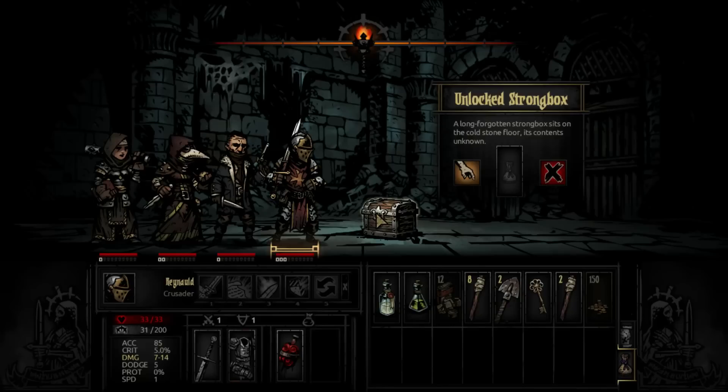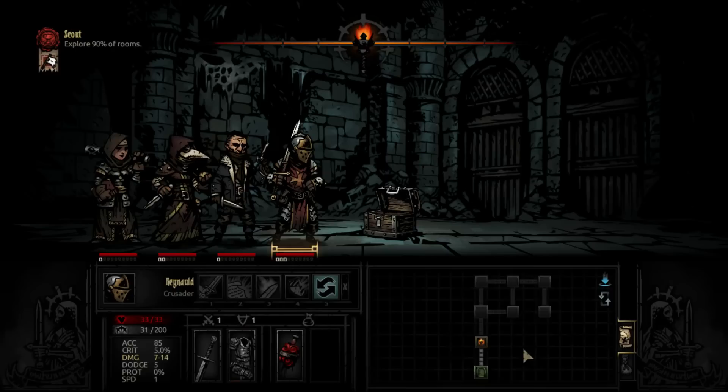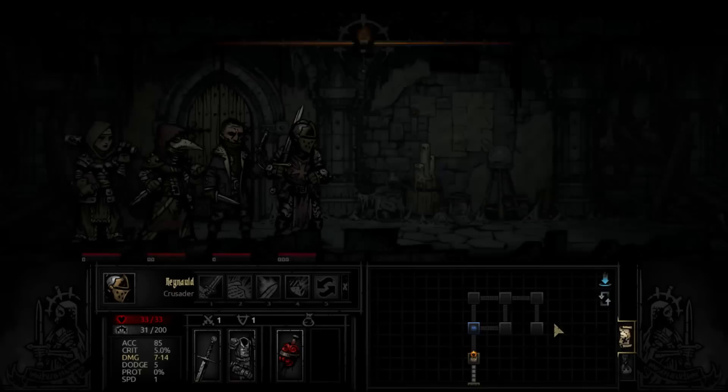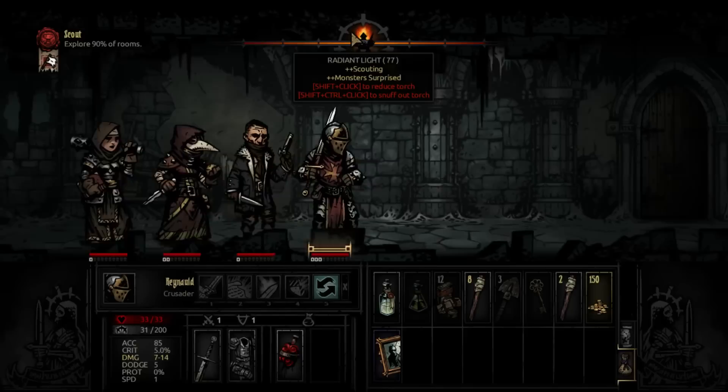Here's our reward. We have a little lockbox — it's already been unlocked so we can just open it. We get some heirlooms and we have another shovel. Here's some rubble. If you run out of shovels, you'll have to dig with your hands, but it will cost you torchlight, stress, and health on your whole party.